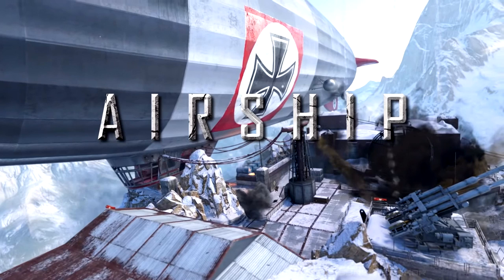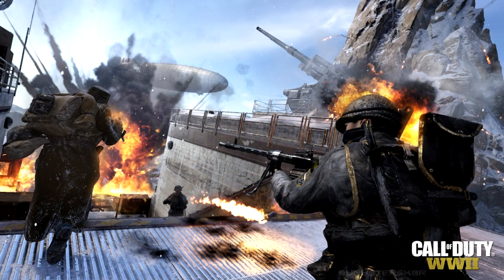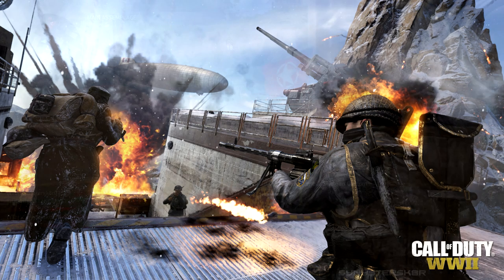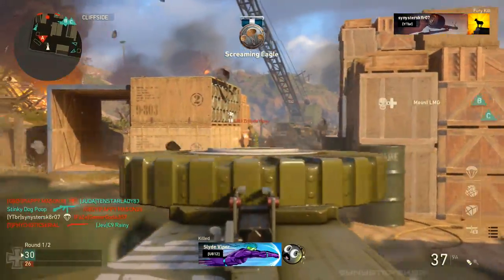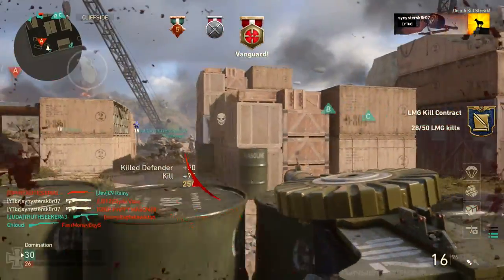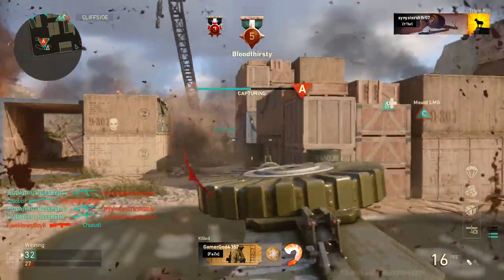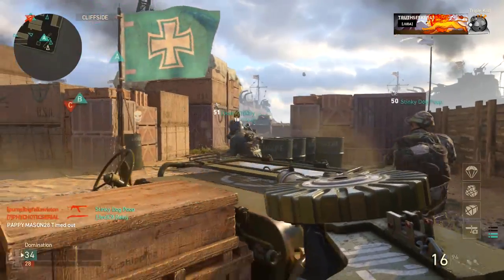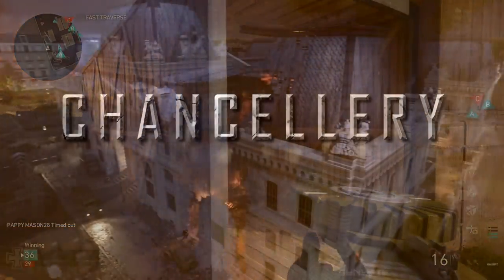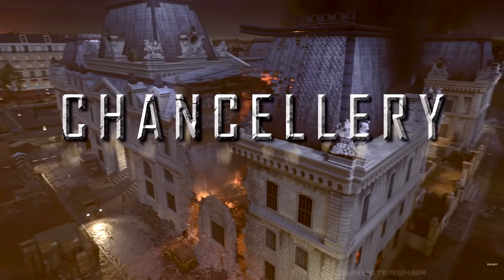The first multiplayer map is Airship, which is a military base in the Swiss Alps. It is a snow map — sinister loves his snow maps. It's high in the mountains, which is atmospherically interesting, and it features a docked zeppelin that you can run in and out of as part of the map. The map seems to be medium to larger scale for World War II — it's open, fairly flat, with some buildings around the map that have verticality via ladders and things like that. It's a very interesting concept.